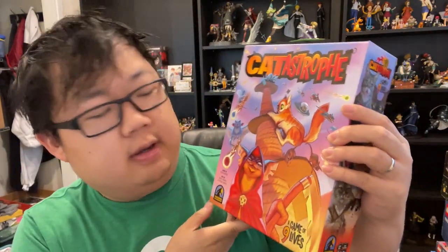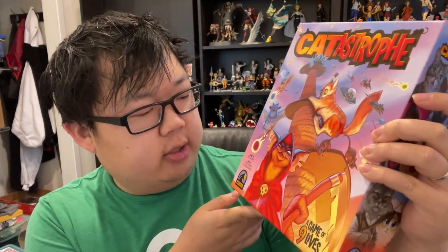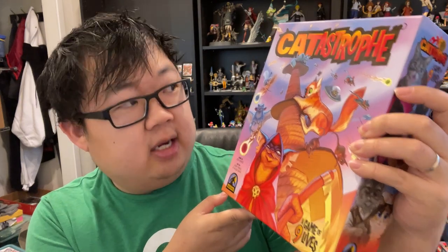Time for another board game review, and this time we have the game Catastrophe, a game of nine lives. This was sent to me by the original Sasquatch, and is designed by Josh Norris, with art by Jenny Parks and Jackie Davis.